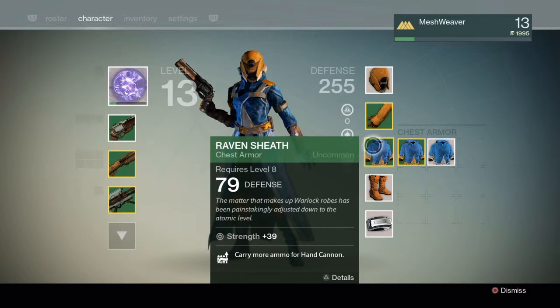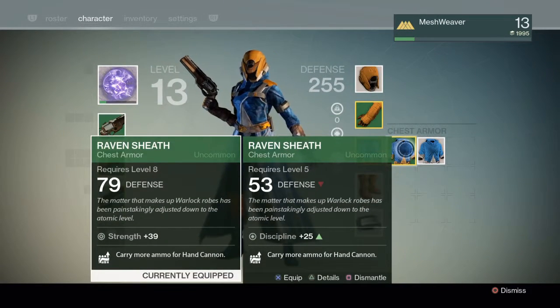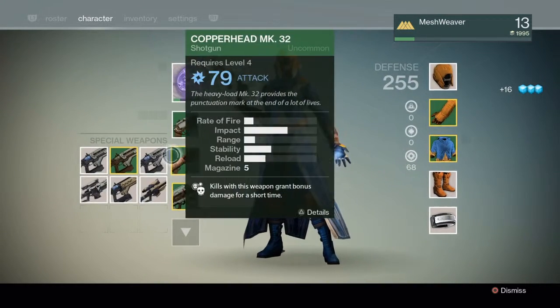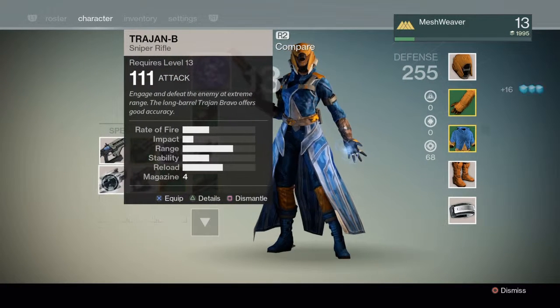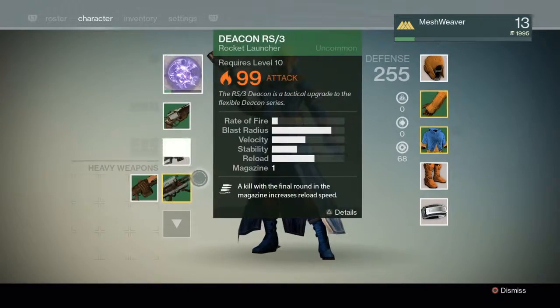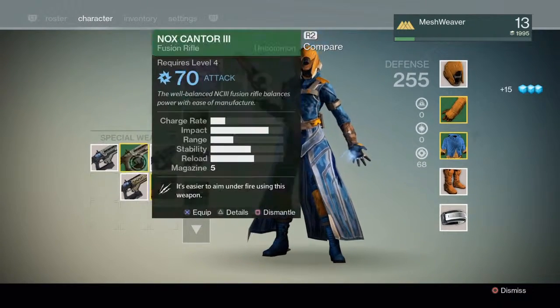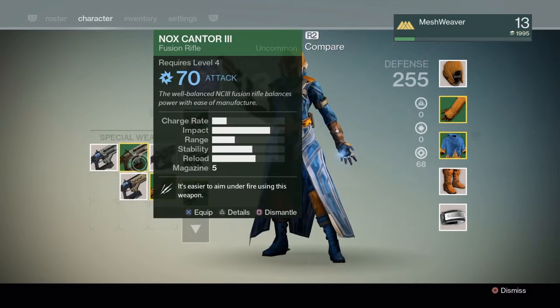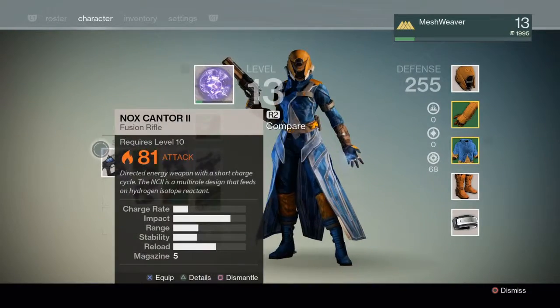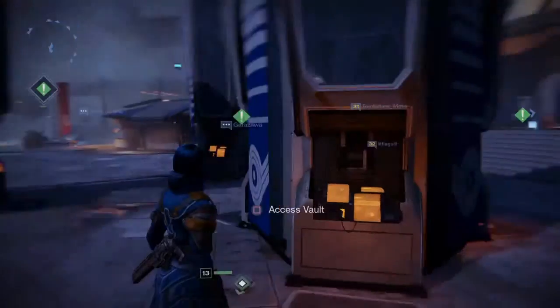We're back. Let's compare sniper rifles — we have a Trajan B and a Pompeii LR2 which has poorer attack. Our new one has better range, slightly less stability, slightly less reload speed, but a 4-round magazine. We want that. This one has a perk, this one doesn't. We also have a lot of fusion rifles right now, and we can actually use one of them now.